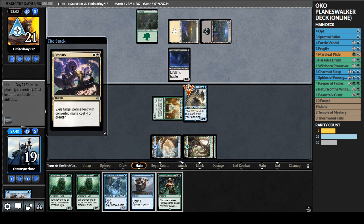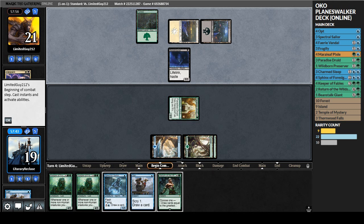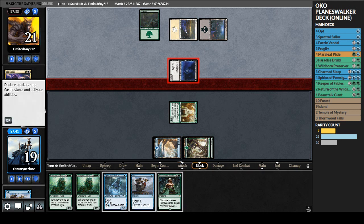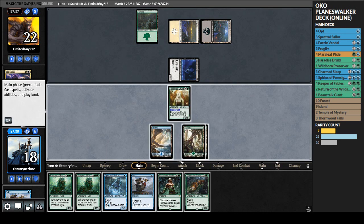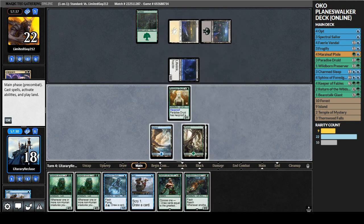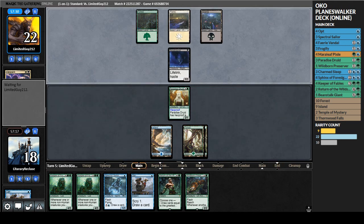Opponent plays the Spark - that's annoying, there goes my Sphinx. Now we need another land for the Keeper. Opponent attacks for one, we go to 18, they go to 22. We draw a Wildborn Preserver - not terrible. We can play that, then play the Spectral Sailor. They both have flash so we don't have to play them right now. We'll pass, make it look like we have nothing, then flash in the Preserver and Sailor, pay one to make the Preserver a 3/3 and probably kill the opponent's creature.